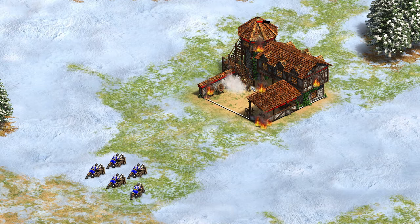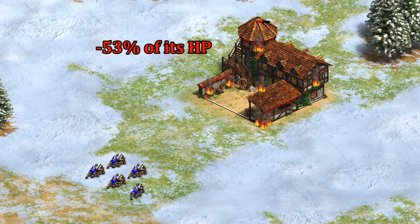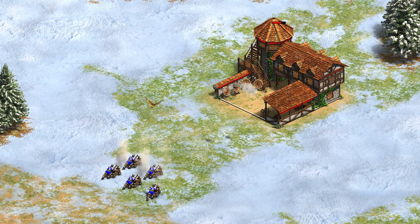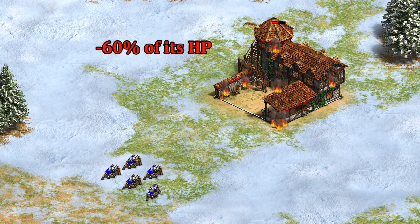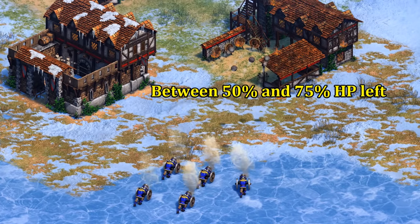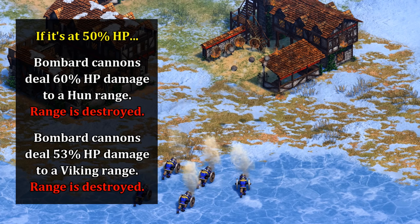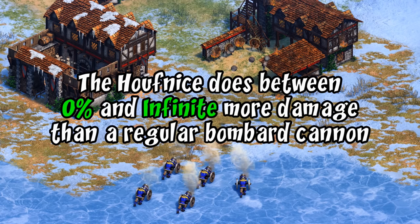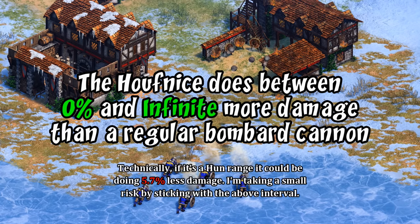Five Bombard Cannons with Siege Engineers bring a Viking Archery Range's HP down by 53%. A Han Archery Range looks the same but without the architecture tech — in that case, five Bombard Cannons take its health down 60%. We can see in the trailer the Archery Range is already on fire at the first level, meaning it's somewhere between 50% and 75% health. Assuming it's on the high end and this is a Viking Archery Range, then the Houfnice could be doing up to 42% more damage, or even more due to overkill. So the upgrade does somewhere between 0% and significantly more damage than the regular Bombard Cannon line.